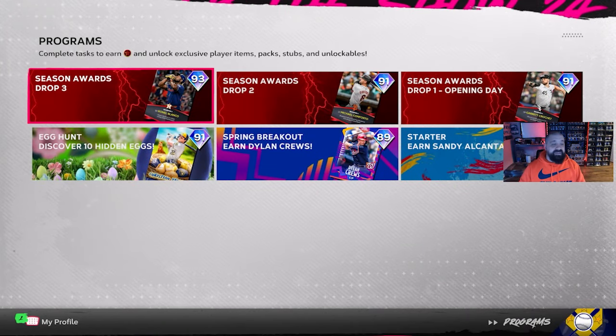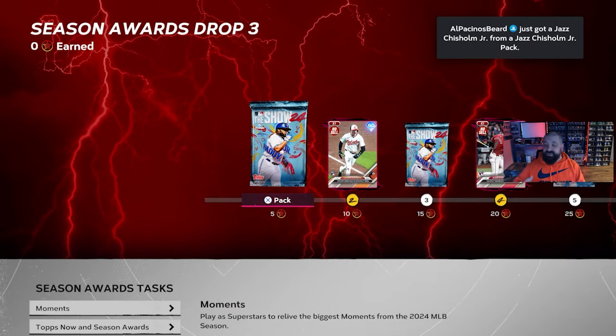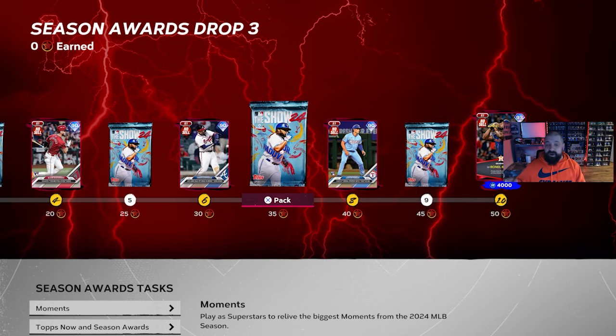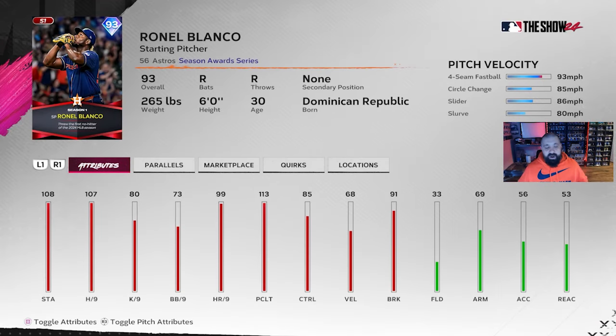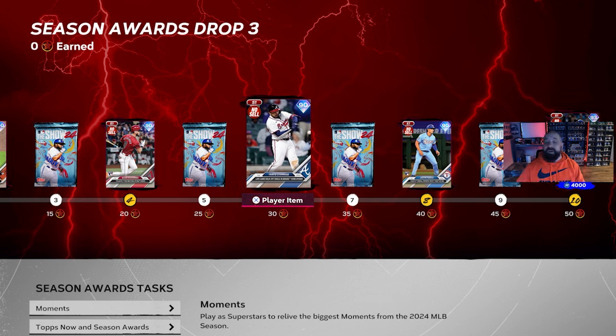Going to other programs — Season Awards Drop Number Three follows the exact format of drops one and two. Unfortunately, that means a couple good cards at 92, 93, and 94 overall, but the really desirable cards have not been in the reward path, which is a big community gripe. You do get a 93 overall at the end of Drop Three — Ronel Blanco — and all cards leading up to it go into the Season One collection, helping you work toward free 99 overalls.